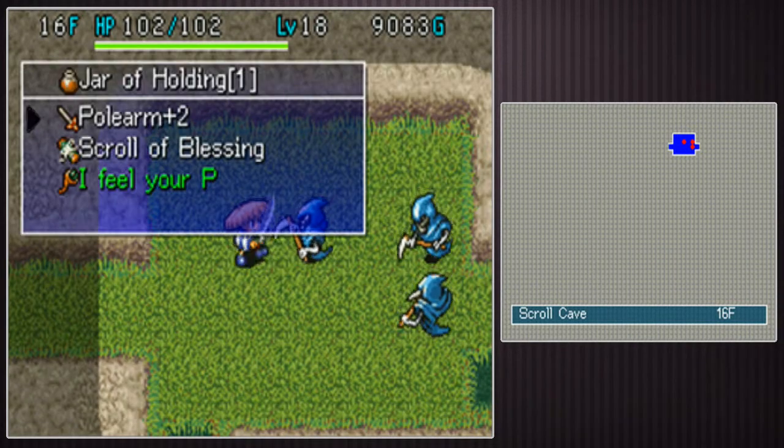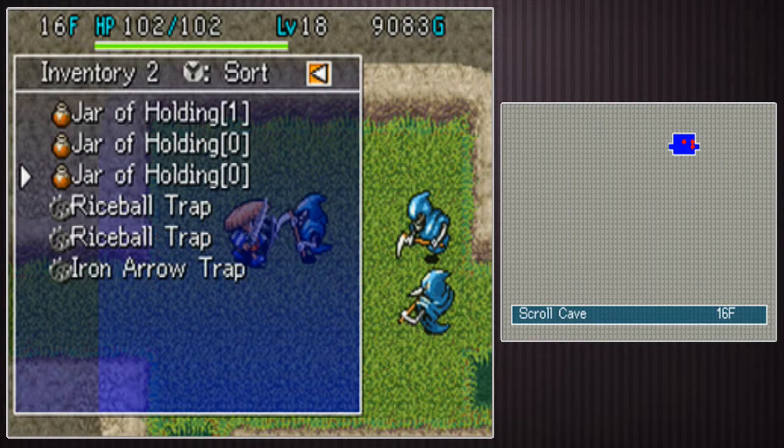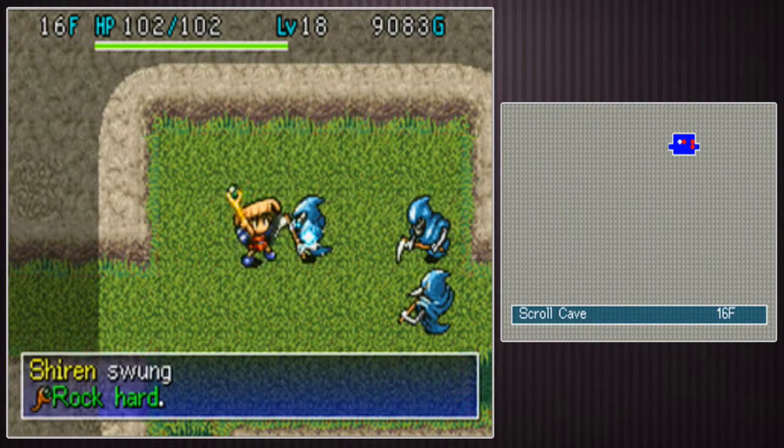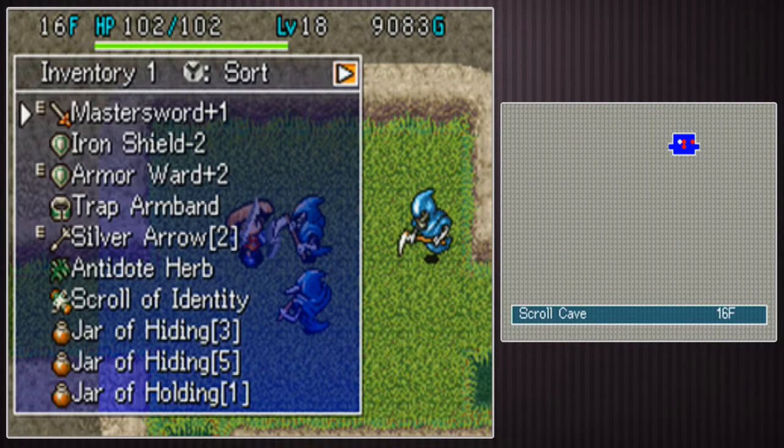Remember when I did the time attack I told you sometimes you hit a room with a lot of the same kind of enemy? This is kind of what it is, but in time attack there would be like four or five Hellreapers. This is a kind of a critical moment, but fortunately I have lots of staffs.